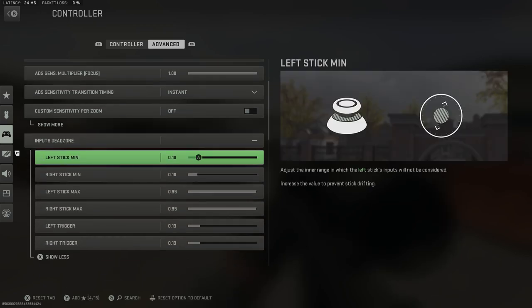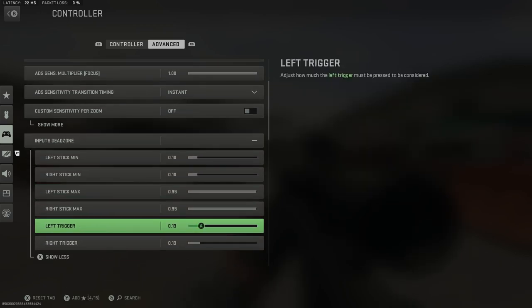Click 'Show More' and here is the default trigger dead zone — it is 0.13. Now you might be thinking to yourself it's just 0.13, and if you're going to aim down your trigger it's probably going to be fine, but there is a catch I want to talk about.